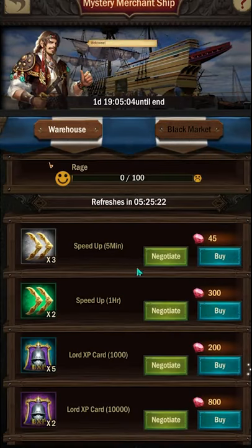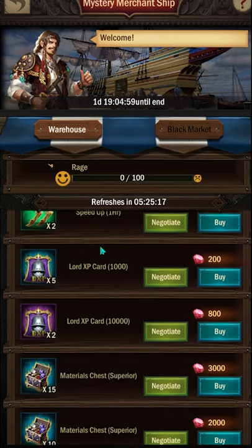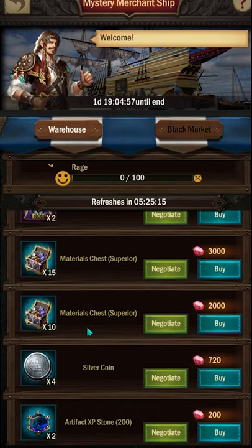The next one is definitely going to be the mystery merchant ship. This one right here, you can negotiate. Let's say that I need materials — I definitely need these because I'm trying to grind away. It's going to cost me $3,000 gems. But if I negotiate, I can get down to $1,800.